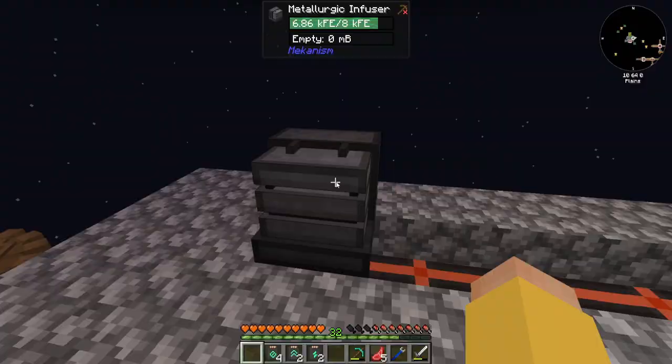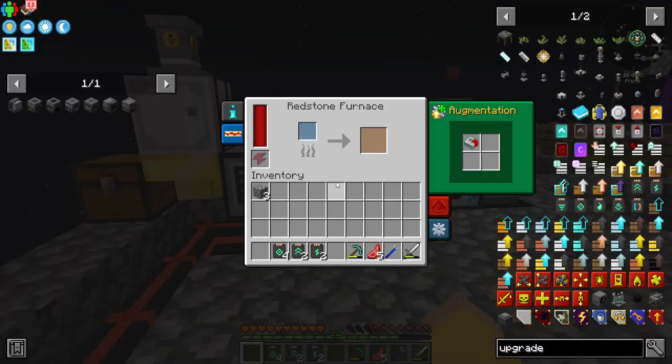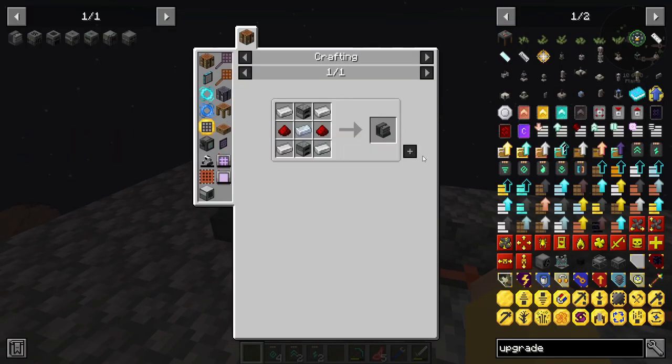Metallurgic Infuser. That's still going to drain some power, but we'll see. That is going to get me the Certus Quartz that I need from Certus Quartz Dust.